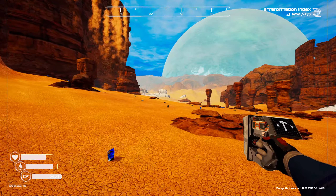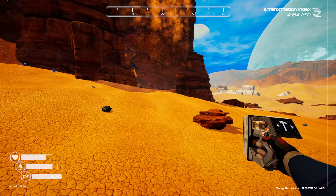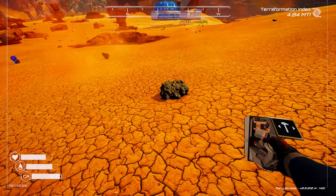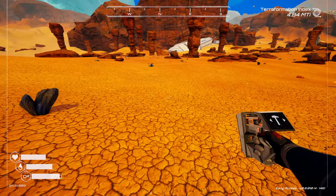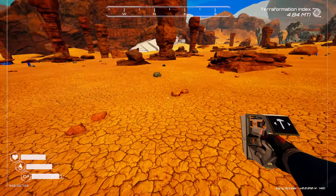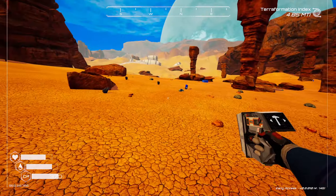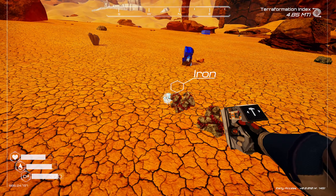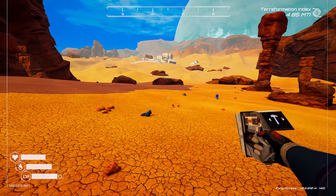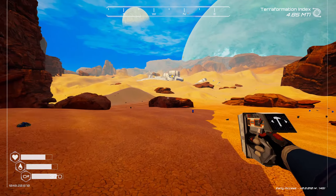Welcome back to another episode of Planet Crafter. As promised, we're going to explore that crashed ship this episode. First, I just need to gather the basic resources for our little oxygen refilling setup that we do every time we're out exploring. We need one more iron - and there it is, perfect.